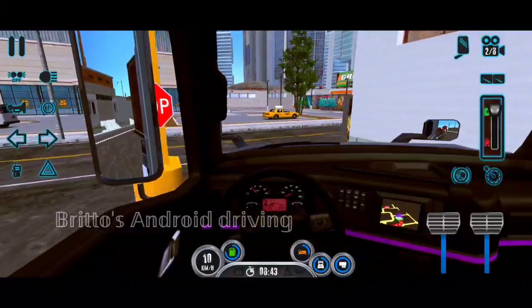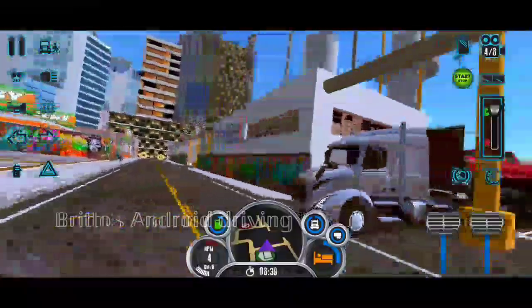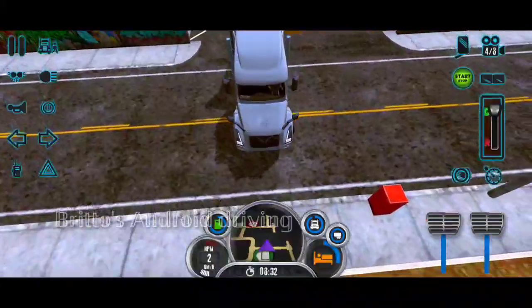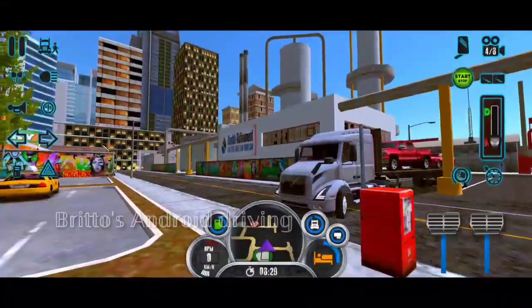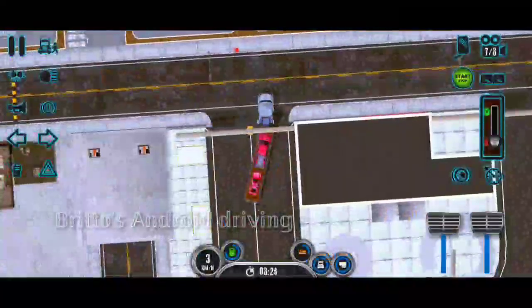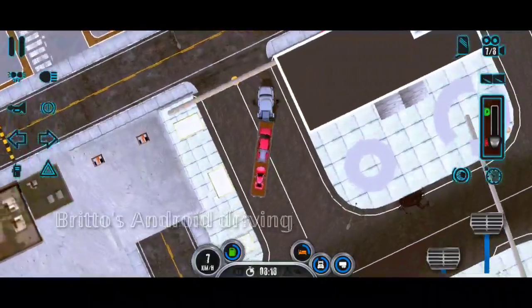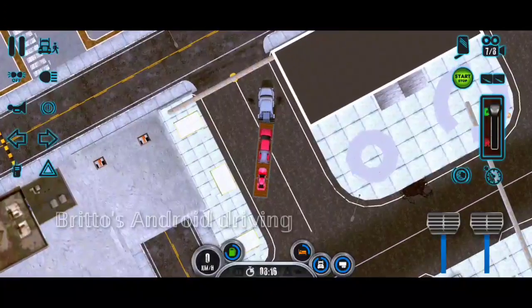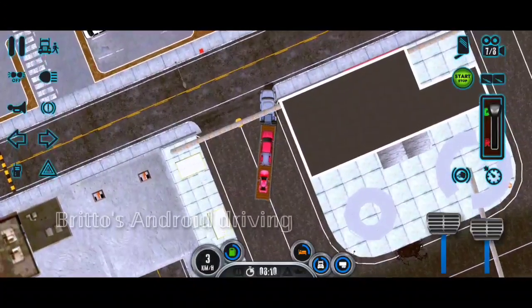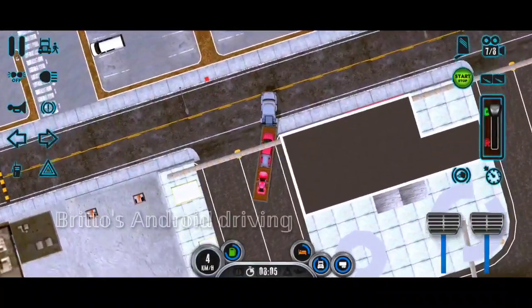The mirror housing has perfect details. The roads here are very tight and narrow to turn this big truck with a trailer. I think I came to a wrong route — that's a mistake. I cannot reverse because the road is very narrow, so I need to go around and take a U-turn. The GPS is not very easy to understand in this game.